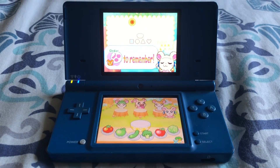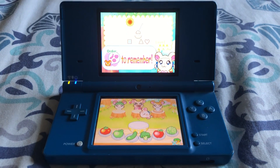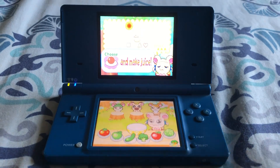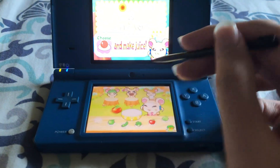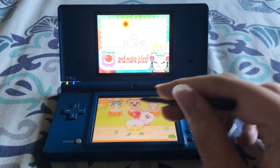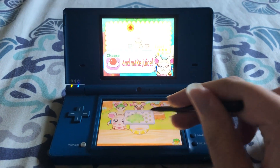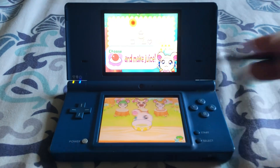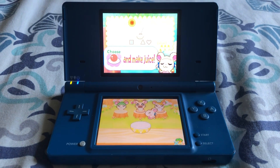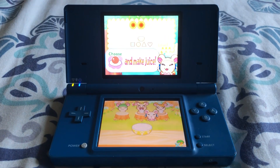Alright, what does Boss want? A tomato, a red apple, and some lettuce. Okay, I'll start off with the tomato. Tomatoes. And then red apple. And then this lettuce. Yummy! Boss's eyes are sparkling too.